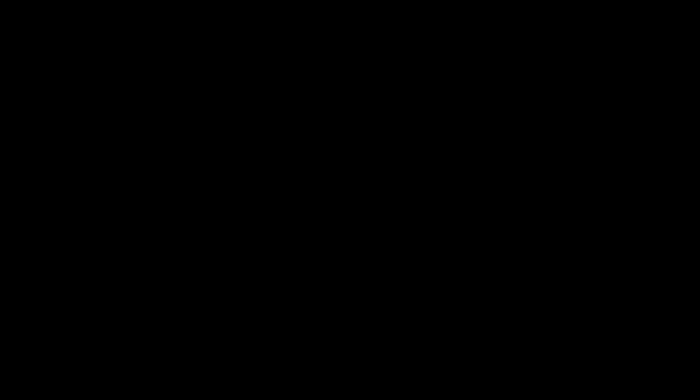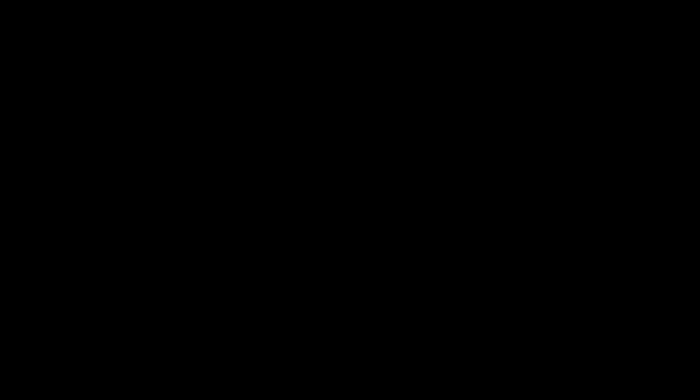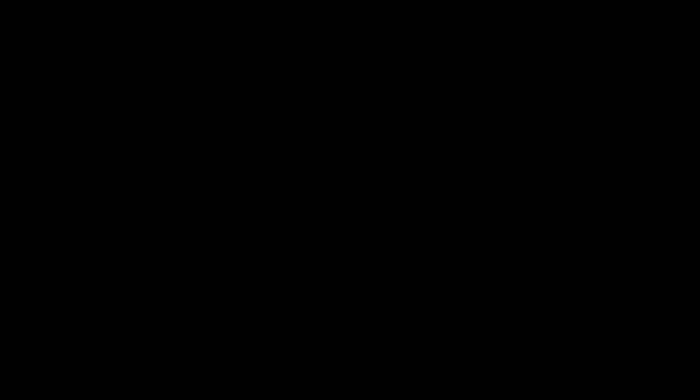Your molotov will fall straight on the bomb and will not let anybody defuse the bomb for a couple of seconds, and an enemy will not see where you are located either.